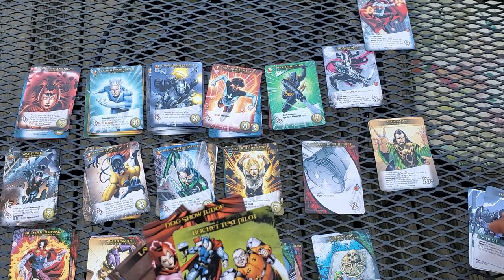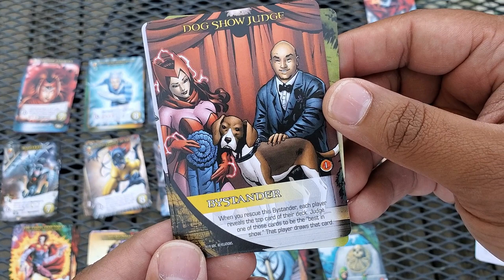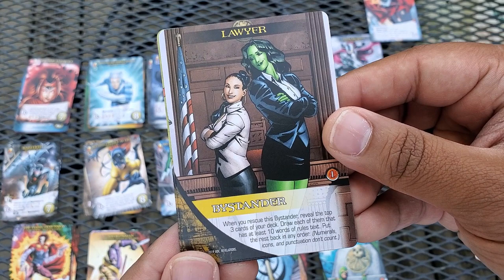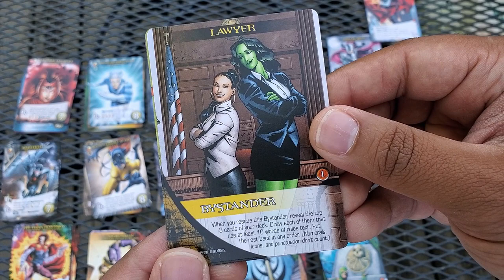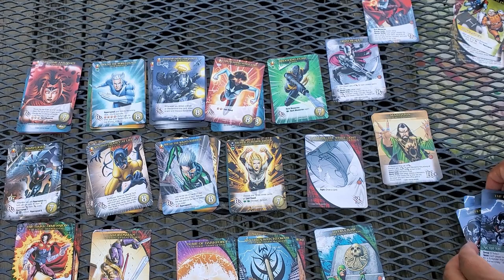Let's look at the bystanders. Rocket Test Pilot — when you rescue this bystander choose attack or recruit and then hyper speed three for that icon. Dog Show Judge — when revealed, each player reveals the top card of their deck; you judge one to be the best and that player draws it. Lawyer — reveal the top cards of your deck and draw each one that has at least ten words of rules text; put the rest back in any order (numerical icons and punctuation don't count).